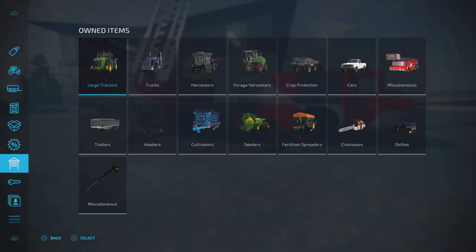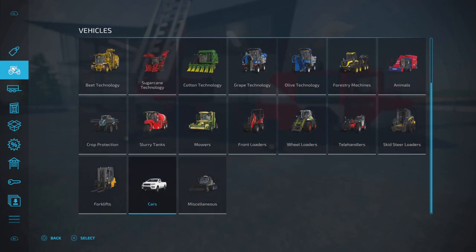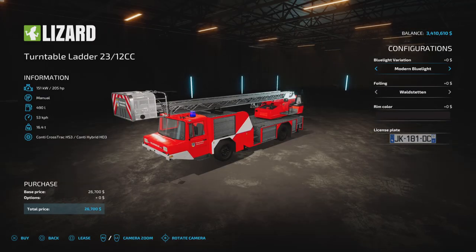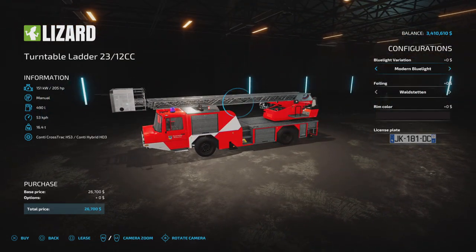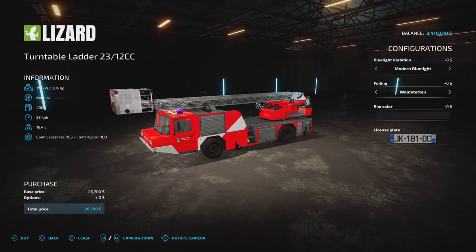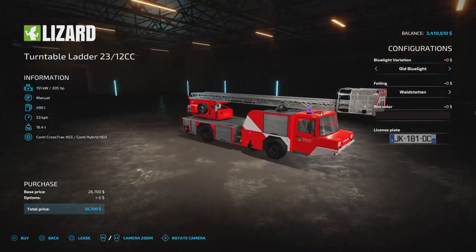It is in the vehicle section under miscellaneous. It is the Lizard Turntable Ladder 2312cc, and it's a mod. It is essentially for aerial rescue, and there are a couple of different brandings or liveries. It looks like a European style fire and rescue vehicle.